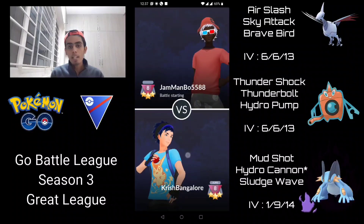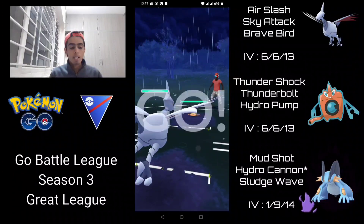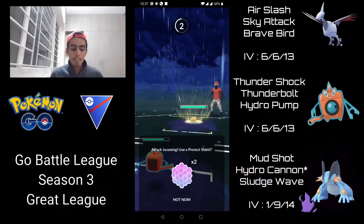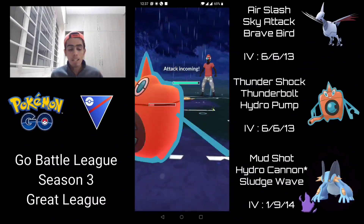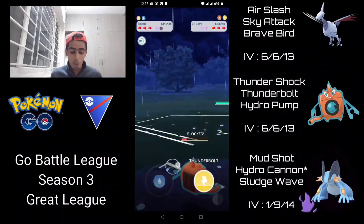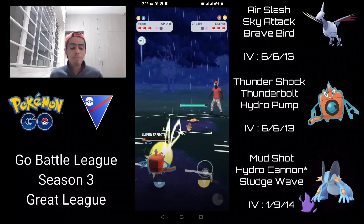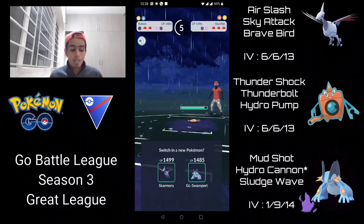In the first battle I'm leading with Skarmory, with Rotom and Swampert in the back. Skarmory into Stun Fisk is a terrible matchup so I immediately switch into Rotom. This isn't a great matchup either because mud bomb and mud shots do super effective damage due to the electric typing. I let it go through because we can survive one, but I'm really trying to get to a Hydro Pump. Unfortunately they get to another charge move and I have to shield.